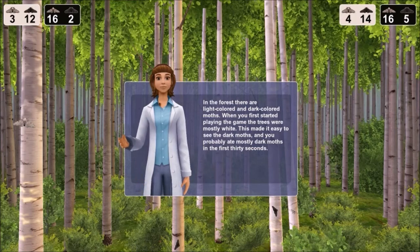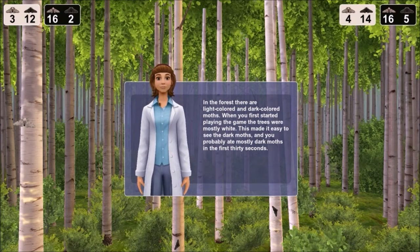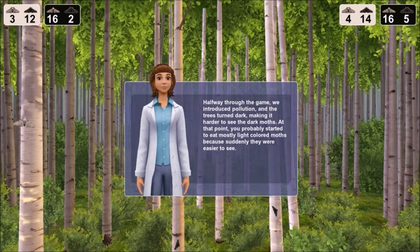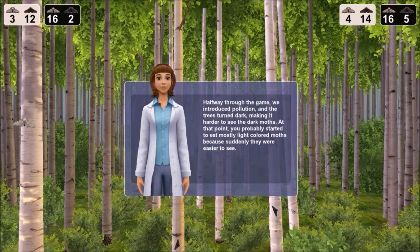In the forest, there are light-colored and dark-colored moths. When you first started playing the game, the trees were mostly white. This made it easy to see the dark moths, and you probably ate mostly dark moths in the first 30 seconds. Halfway through the game, we introduced pollution and the trees turned dark, making it harder to see the dark moths.